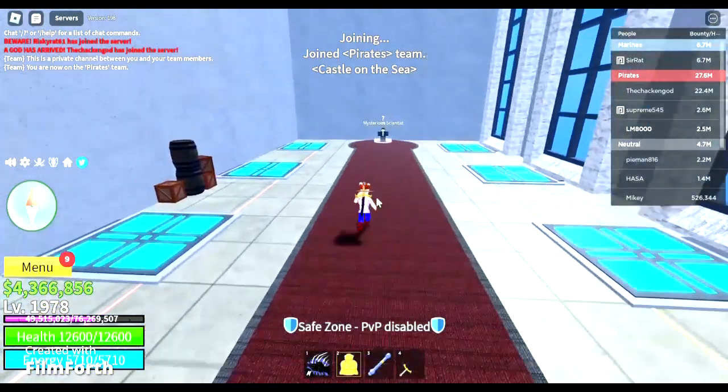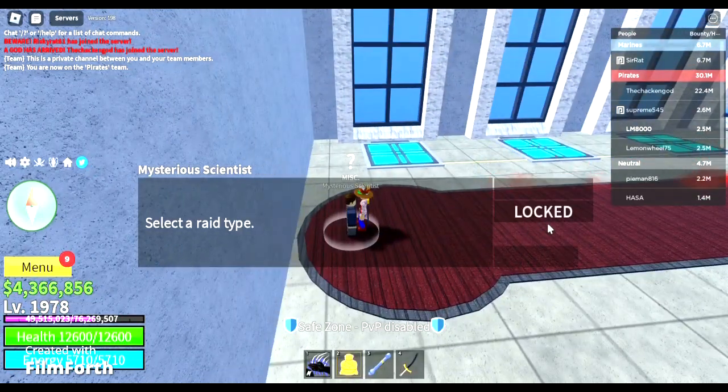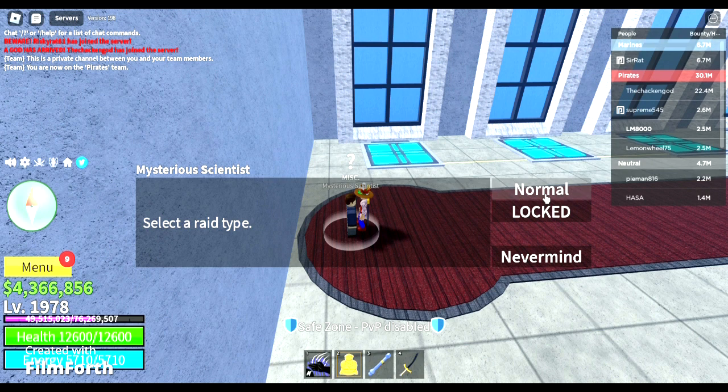If you think that is over, it is not. There is an awakened Buddha, like I mentioned before. Buddha raids are considered to be the hardest raids for awakening fruits. I have around 8,000 fragments, but I plan to spend it on Sharkman Karate. Once you arrive at the raid intermission area, you buy a microchip for a hundred grand as always. Now I'm going to select Buddha.